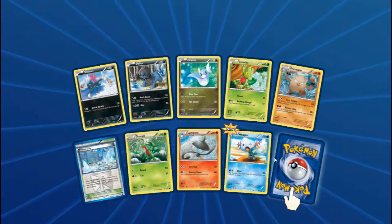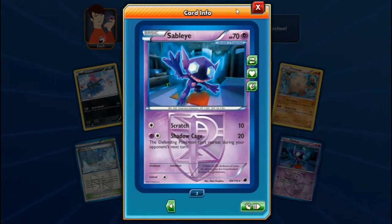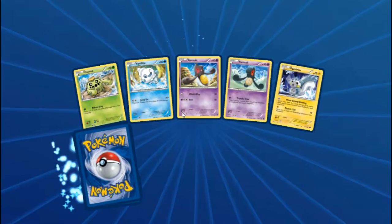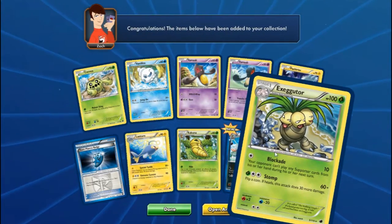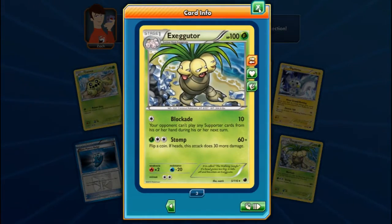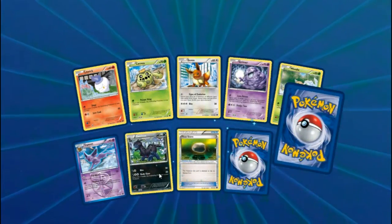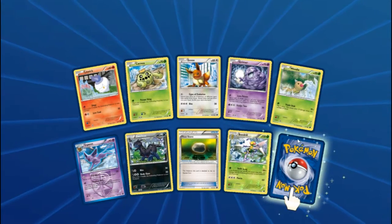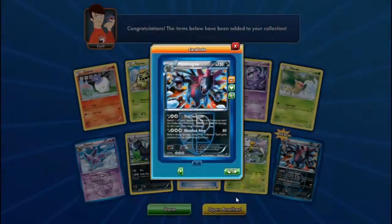Reverse Wooper — didn't have that before. Sableye again — we've already seen you today, we don't want any more. Pack seventeen: I'm literally throwing packs away thinking of what I could have bought for 13 Plasma Freeze. Blockade — you can make some fun decks with that. Seismitoad — not quite a Seismitoad expert, but you'll do. Nice Hydreigon as our rare with Obstinate Fang. Not sure anyone wants him, but whatever.